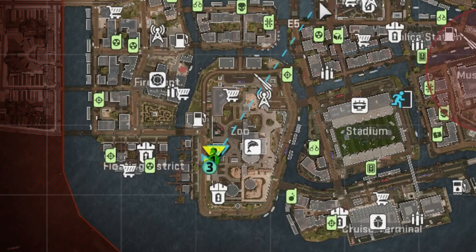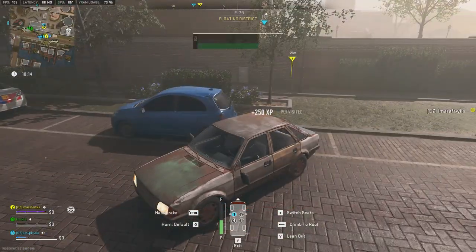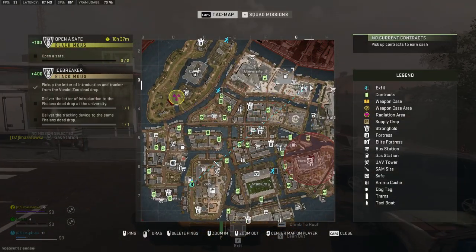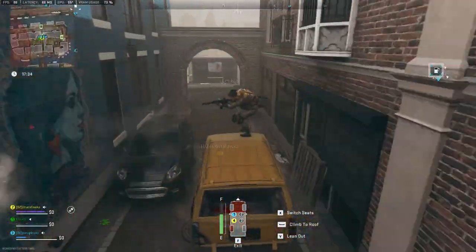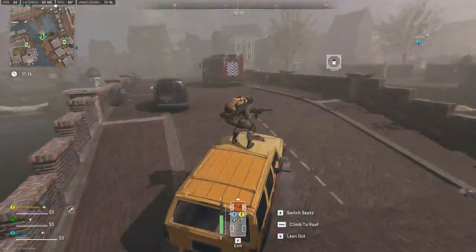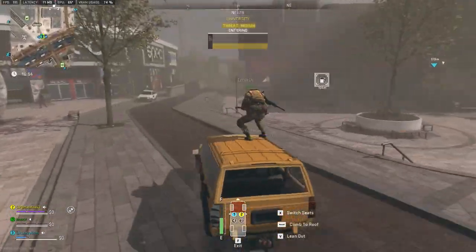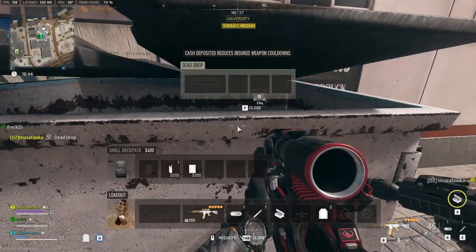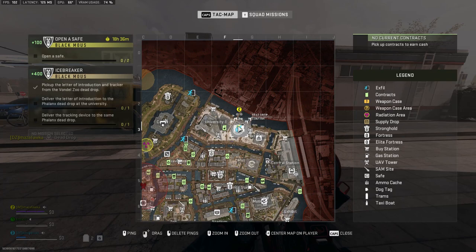And you will find it in this point here. Now we should deliver the note and tracker to the phalanx dead drop. And you will find it in this point here.